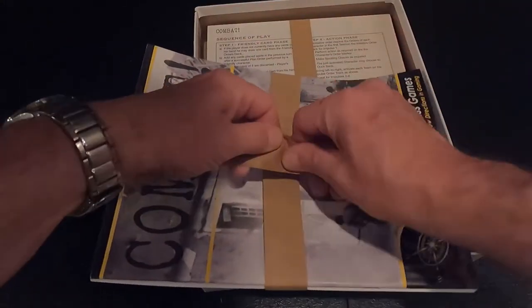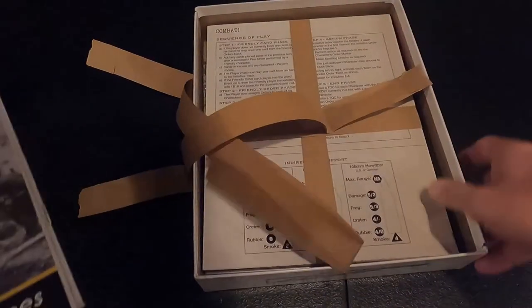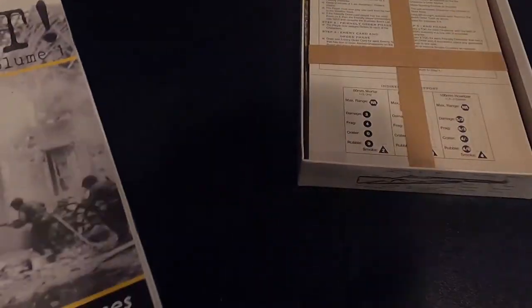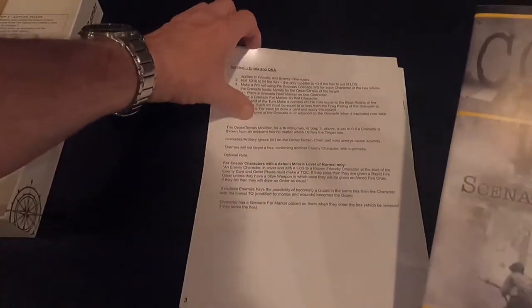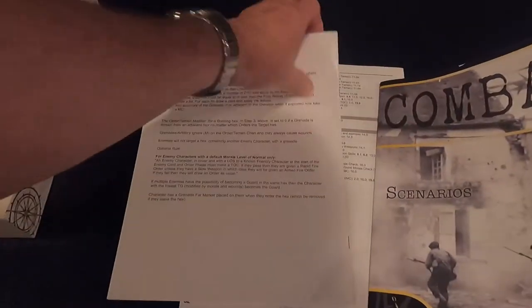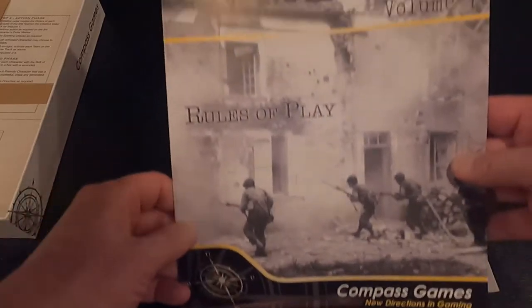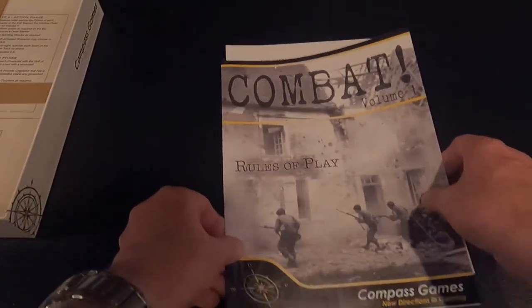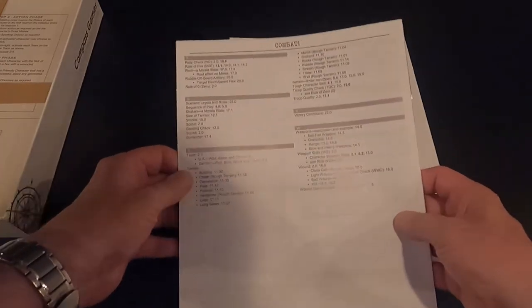Let's take this paper off and see what we've got. We have combat scenarios and some errata on the back of this page — combat errata — so I'll have to go through that. And here's the combat rules of play, coming in at 32 pages including the tables on the back.